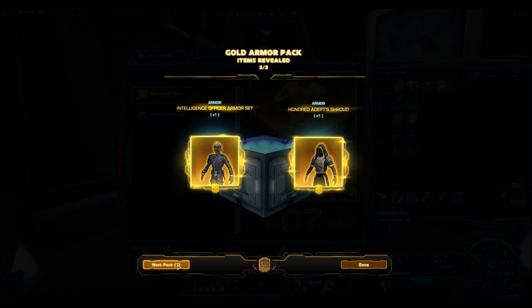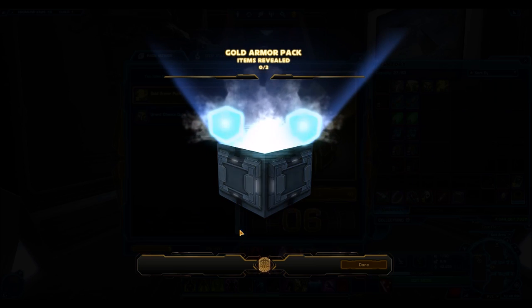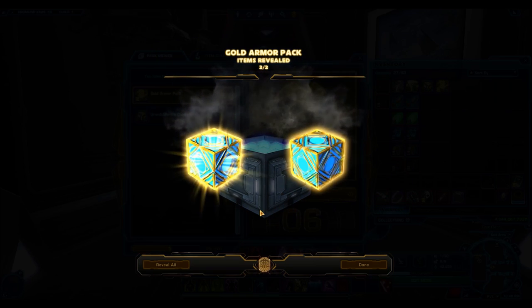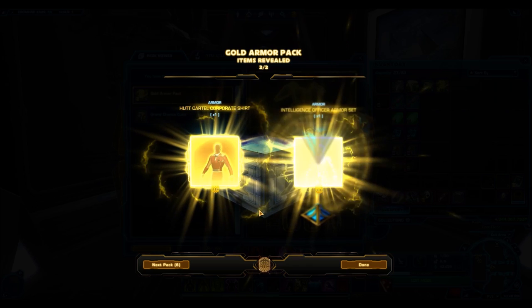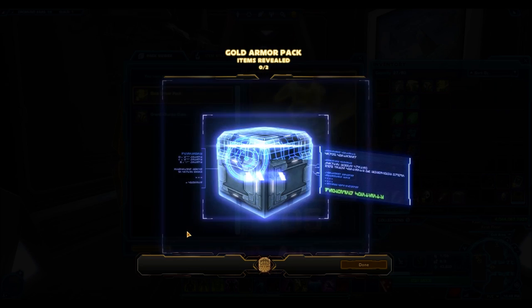And here we have the Intelligence Officers armor set - a straight up one from the Cartel Market. I think it's available in the Agent's Bundle pack right now. It costs quite a lot of Cartel coins but that doesn't translate too well into credits on the GTN. And there's the RNG we know and love - here's the exact same armor set out of these gold packs. What are the chances? With that kind of RNG I should be getting Revan Reborn and stuff like that.